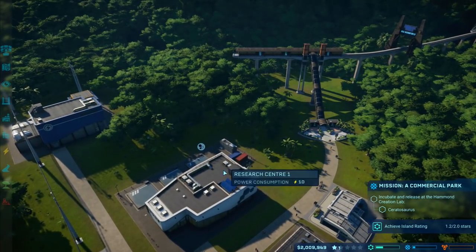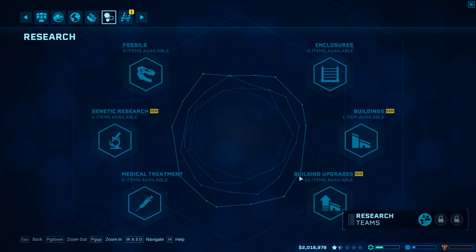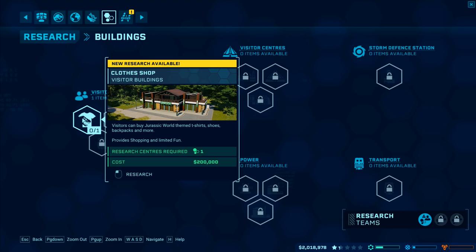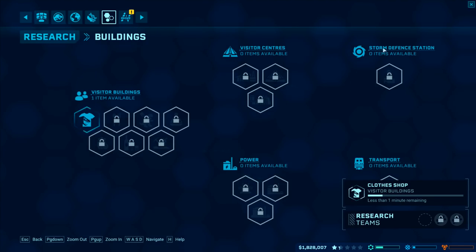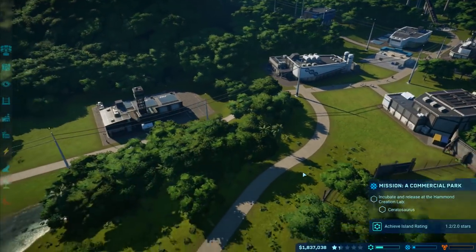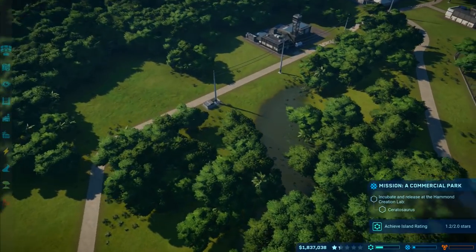Let's go back to our research center. We've got two million at the moment. Buildings - one item available, clothes shop for visitors. That's going to get us a load more money, so we'll start researching that one. Less than a minute remaining - that's going to research quite quickly, so we'll be able to build that for the visitors and get a nice bit of extra cash. I need to build a new pen for our carnivore.